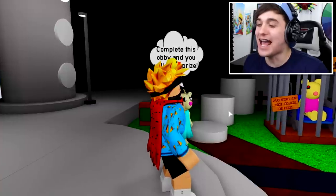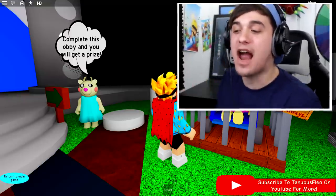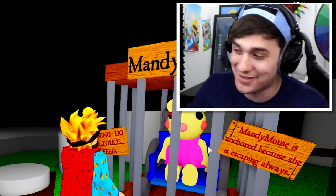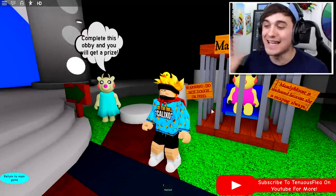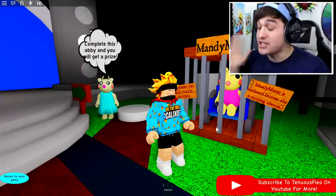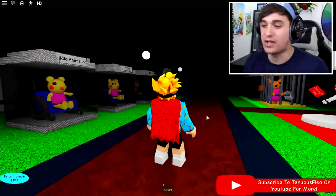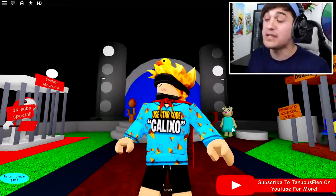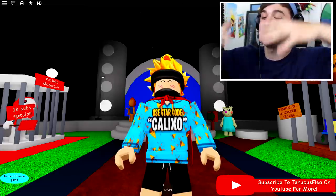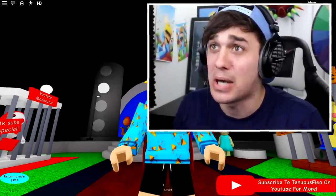The first character we're gonna be checking out today is the one and only Maddie Mouse. We're not only gonna be checking out these characters, but I'm also gonna be giving you a bit of backstory — at least as much as I know. As you can see, this is Maddie Mouse, and it says she has to be accurate because she is always escaping.